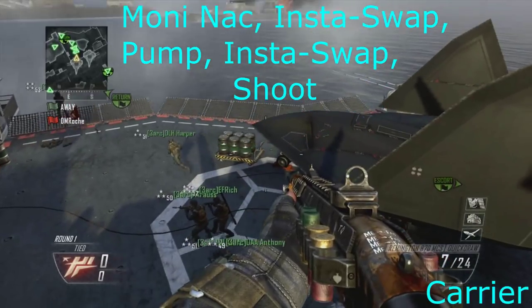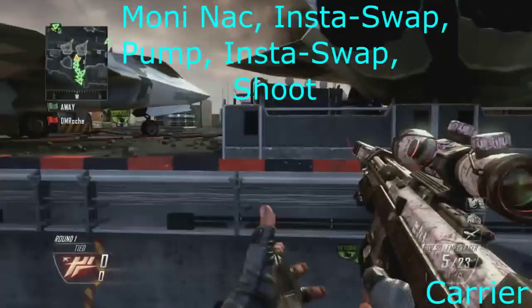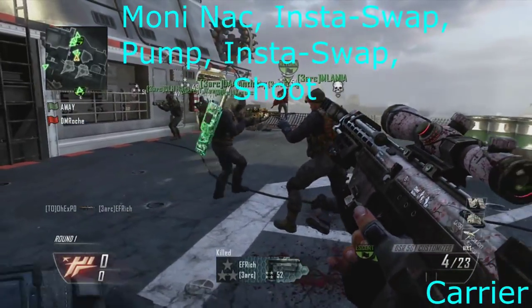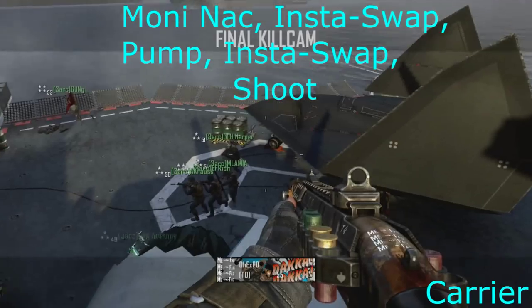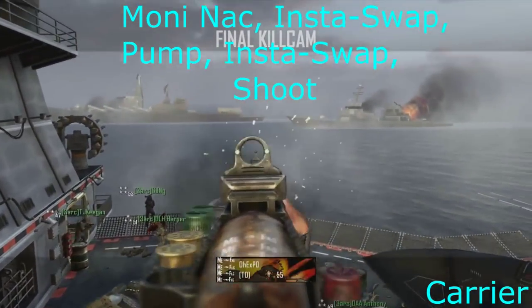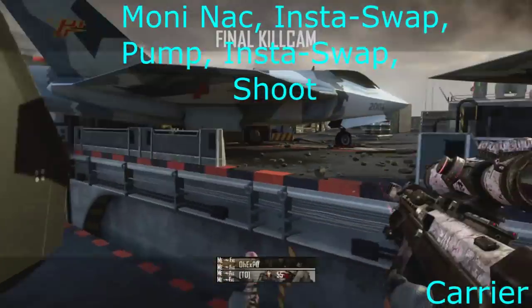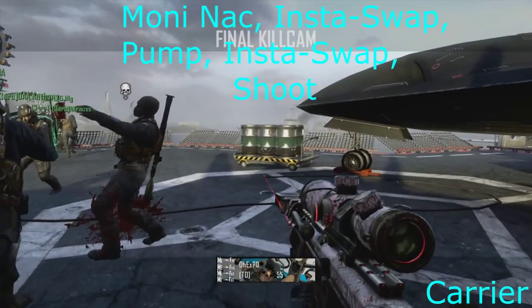The third map is Carrier and basically I just moni-nak, then insta-swap back and turned left — I fakied left — just because this was first try actually, to show the shotgun pump, and then insta-swap again and then shoot with the DSR. It's not too complex, but if you don't know how to moni-nak, it's aim in and then shoot and Y at the same time, then put your slider finger or thumb to X.